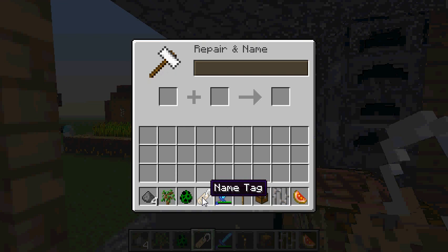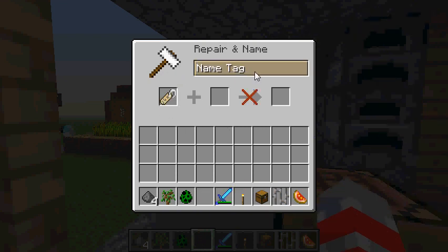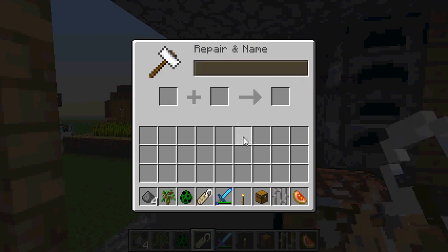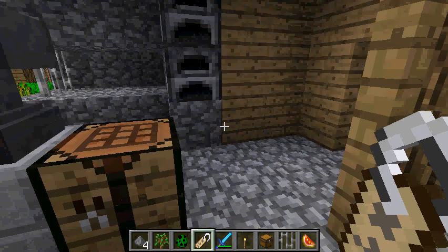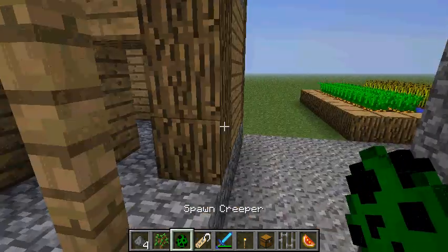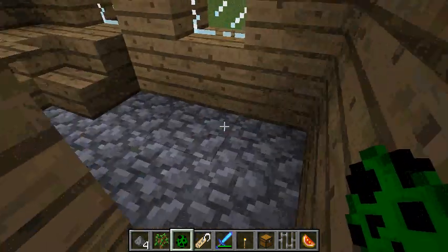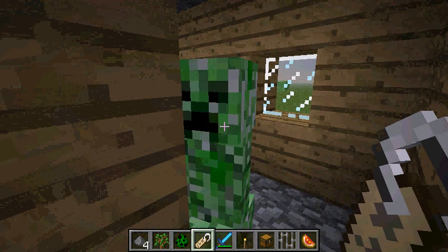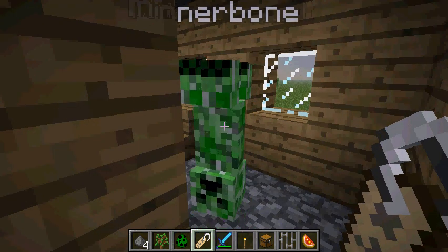This is about the easter egg. Basically, it's put a name tag in an anvil and name it to Dinnerbone. For those of you who don't know, Dinnerbone is one of the developers working at Mojang. Then, basically, what you have to do is spawn any mob in. Let's just spawn a creeper here, for instance. And then give him the name tag Dinnerbone, and... Voila! He's upside down now.